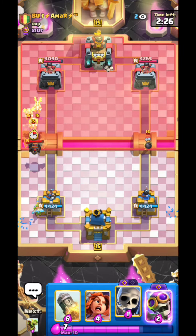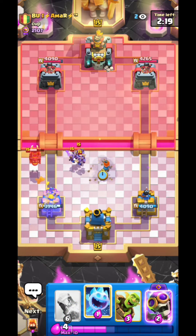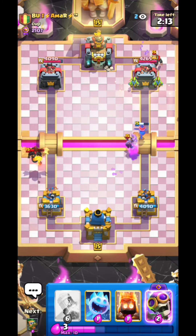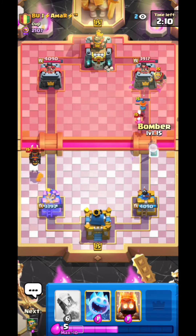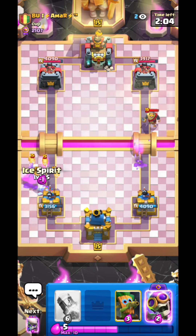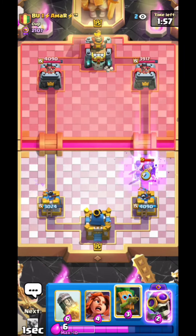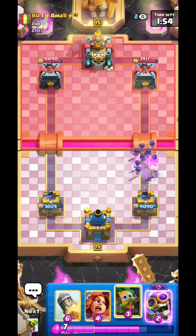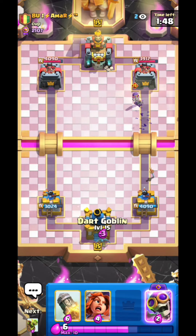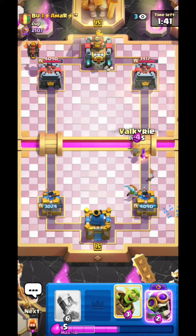I also think the Evo Bomber will get an emergency nerf because pretty much everyone is using it on top ladder at the moment. They need to emergency nerf it as fast as possible in my opinion. And when they emergency nerf it, the Wall Breakers will probably come out and they will be broken as well. Even though they already did a nerf, I still think they're gonna be OP — look at the Bomber, originally they wanted it to not die to Arrows, they changed that and it does die to Arrows, but it's still so broken.